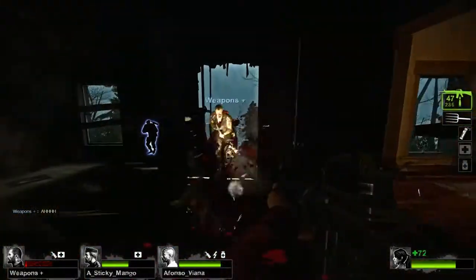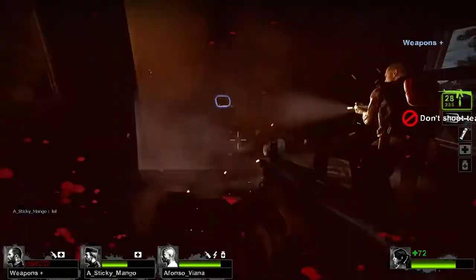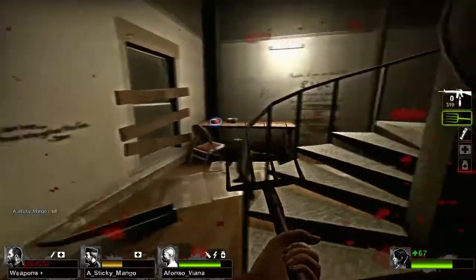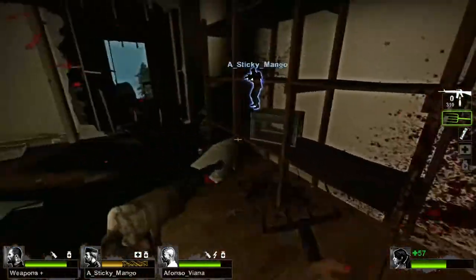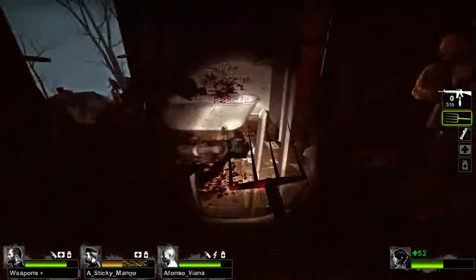I want to start this off by saying how much I love the second map. The area you're defending is basically a tower connected to a half-destroyed building. What makes it so nice is the ability to weave in and out of the building, climb up different levels, and have different lines of sight, different views, and different angles. All in all, it's a really enjoyable map to play whether you're human or infected.